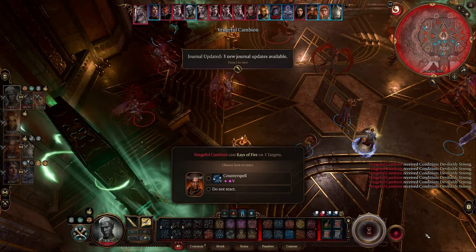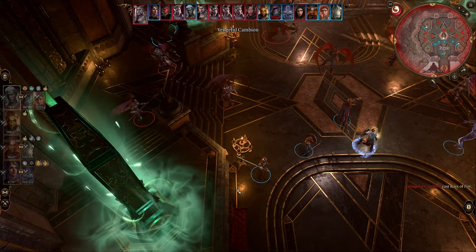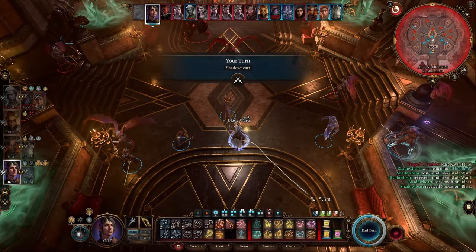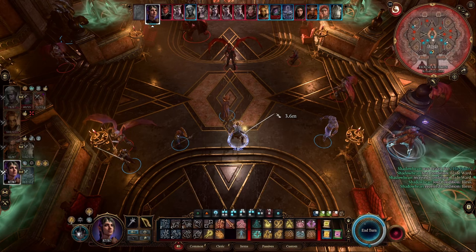So before the fight even starts, you want to have everyone in your party have fire resistance and position them so that they're spread out. You don't want to get targeted by some devastating AoE attacks if Raphael gets any of them off.